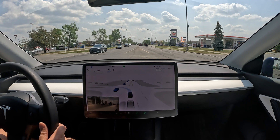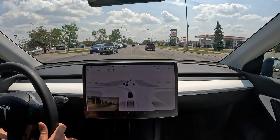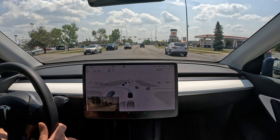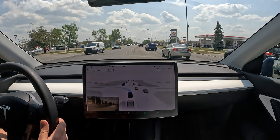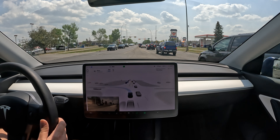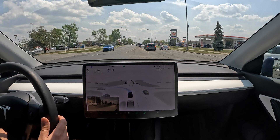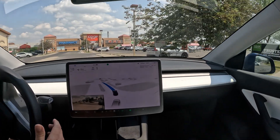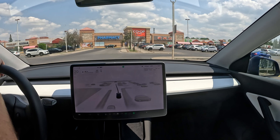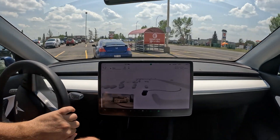It sees all those cars and needs to get into that parking lot — let's see if it picks the right gap. So far it's doing well. I would probably go just before that van — let's see if FSD does that. It doesn't pick that gap. It starts creeping in and then commits to the left turn. I could have picked an earlier timing but wasn't feeling confident enough.